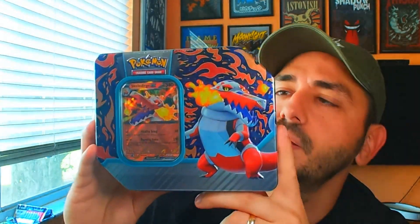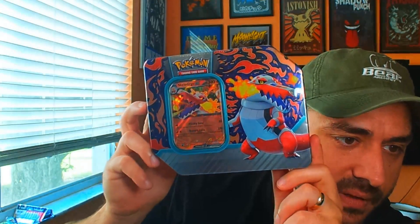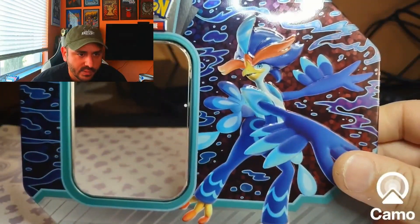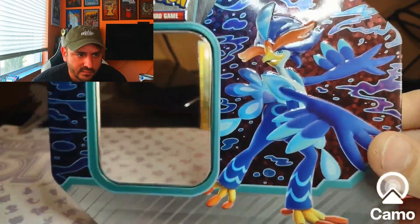And we're gonna open up Skeledirge — I gotta get better at pronouncing their names. So three tins total. We already opened up the Arceus tool kit, so we don't have to do that. Since that Arceus toolkit had a lot of the Paldea Evolved and Scarlet base sets, we're gonna open up these three tins now.